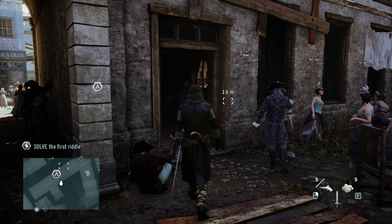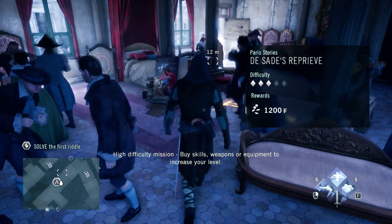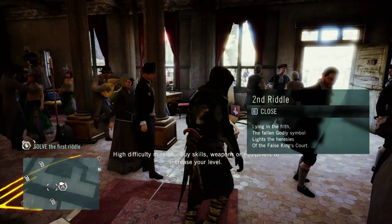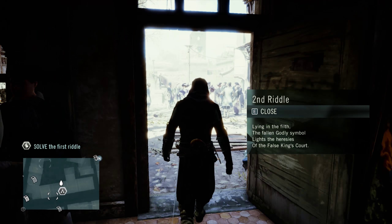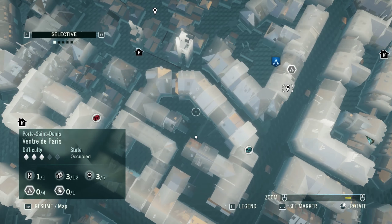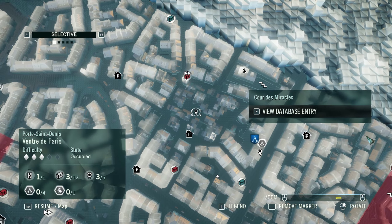It's a short run, not especially difficult if you know this area. Here we are — the first riddle is right there at the center of his little house, with all these horrors rolling around. We go in, grab the riddle, and next we're heading right back to the area where we were trailing La Touche — La Cour des Miracles.